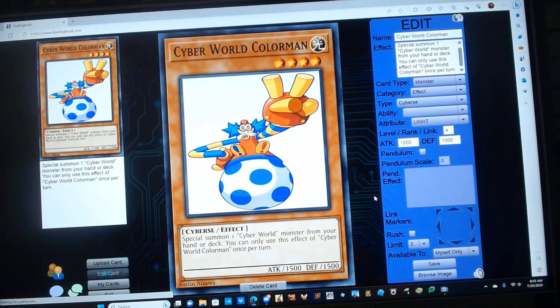Cyber World Color Man is a level 4 Light Cyber monster with some attack and defense, and has the following effect: if that someone — Special Summon one Cyber World monster from your hand or deck. You can only use this effect of Cyber World Color Man once per turn.